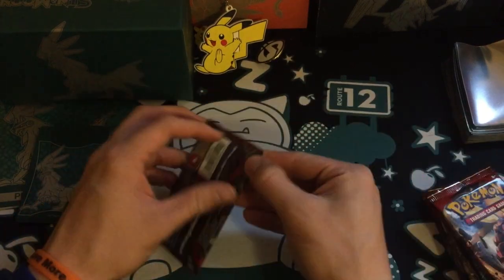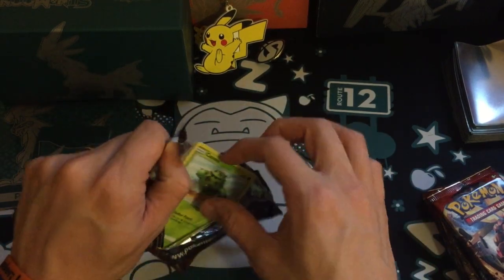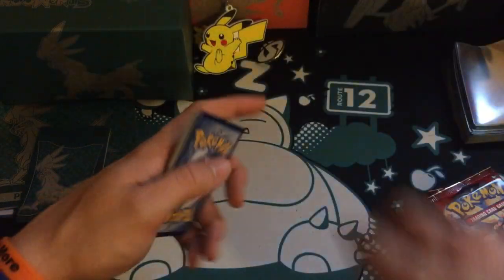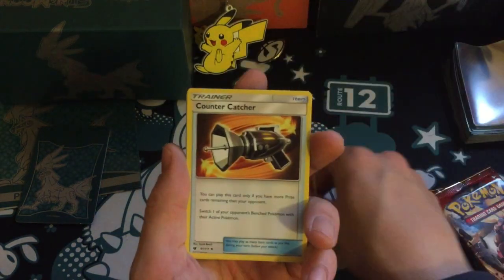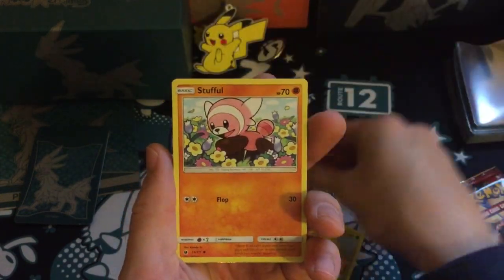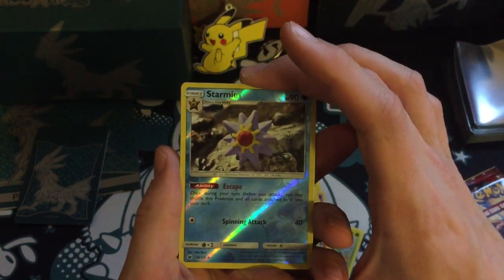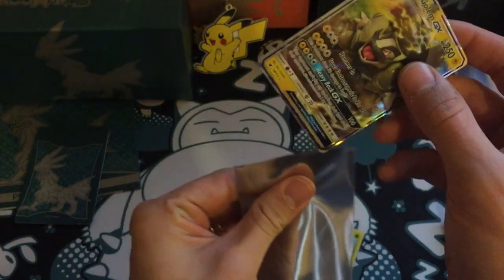So far I've only got one ultra rare from this set, which in my previous videos was the Silvally GX, so I was pretty pumped to get that. Let's see if I can improve on it today. First pack: Counter Catcher, which I actually haven't got yet — I've heard that's playable. Incineroar, Grumpig, Cacnea, Alolan Geodude, Stufful, Pumpkaboo, Staryu. Reverse is a Starmie, which is a rare — awesome! And the rare is an Alolan Golem GX. Some people really don't like this card but I really like Golem.